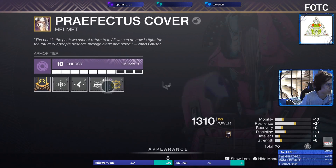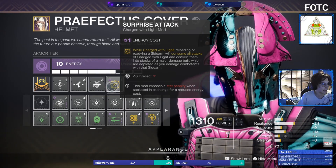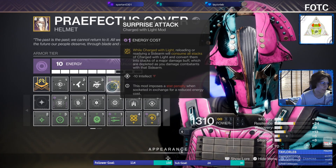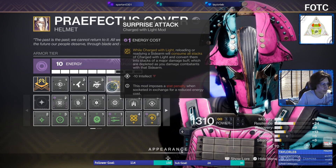And then Surprise Attack. What this does is, when you're charged with light, it'll consume all stacks when you reload a sidearm or take it out, and it'll give you an exceptional amount of increased damage.